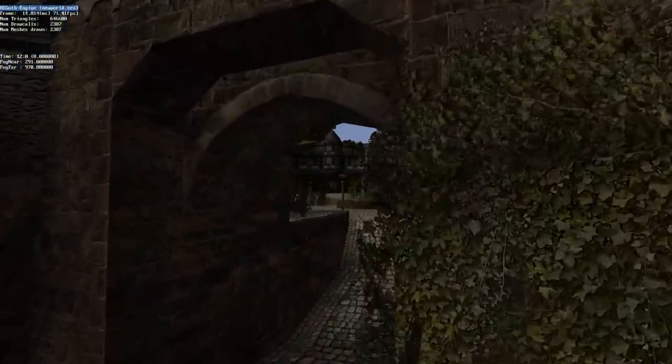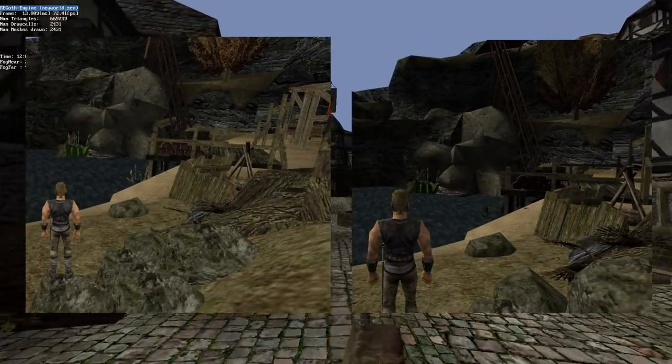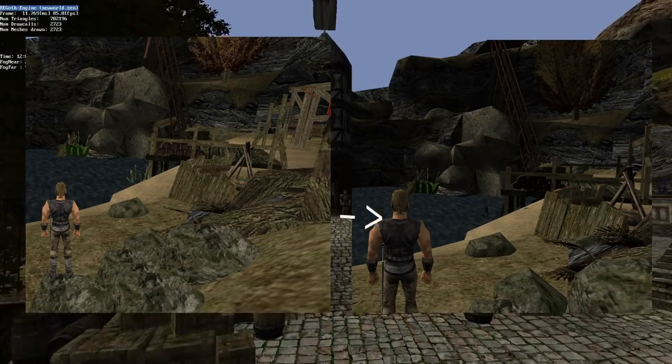Now let's look at the changes in this version. First of all, note that the objects are no longer fullbright. They pick up shadow from the ground, as you can see on the sparrows in the background. Also, there is some sunlight cast onto the objects, like on the player's arm here.